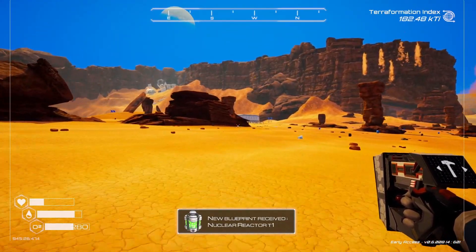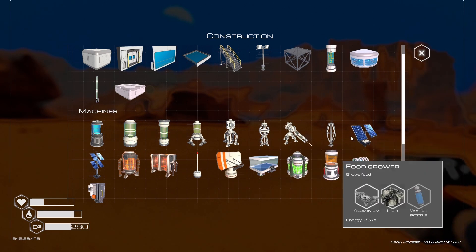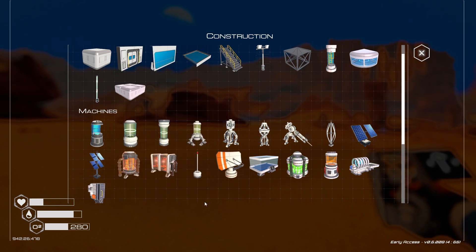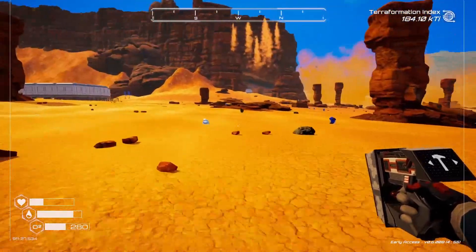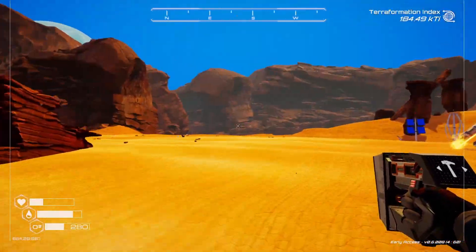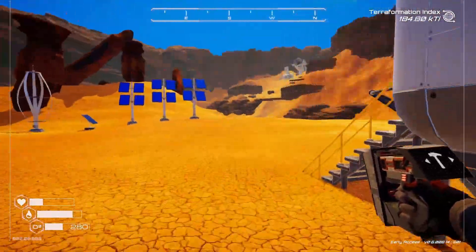Nuclear reactor T1: needs three super alloy, two water bottles, and uranium rod, which I do not have, but it gives 86.5 energy - that is a lot. Shredder machine destroys objects placed inside, needs super alloy, uranium, osmium - no idea where we get that - and explosive powder. So if we have a bunch of whatever we don't need, we can throw it in the shredding machine, which will be good long term, but I don't have osmium yet. I haven't seen osmium, and I'm sure I'll find it eventually.